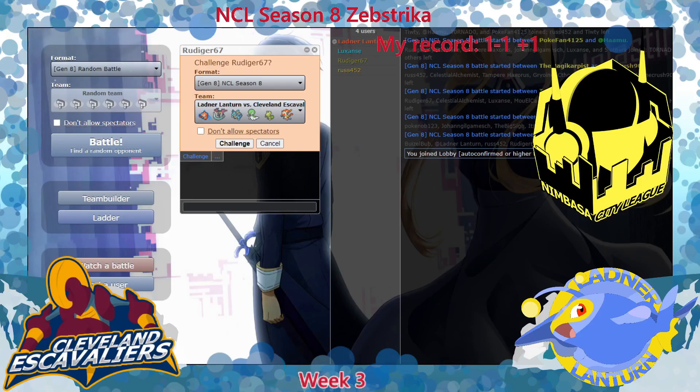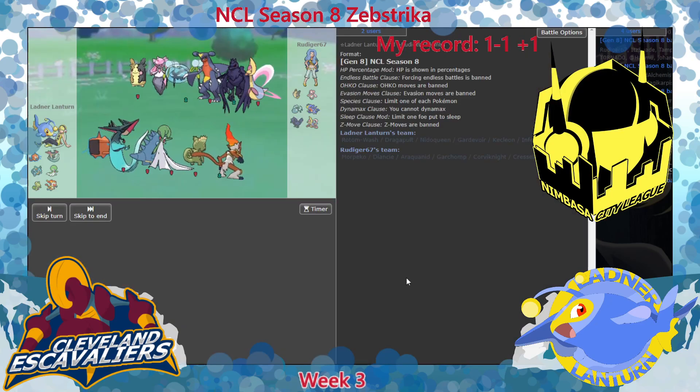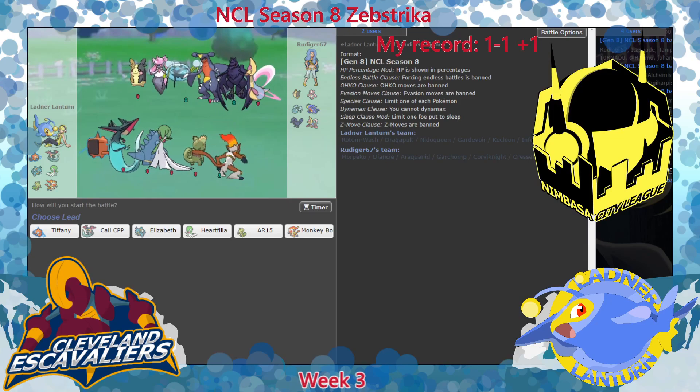What's up guys, Ian here, coach of your Lightning Lantern, bringing you a Week 3 match for NCL Season 8. Zip Striker taking on Dom and the Cleveland Cavaliers. If you haven't seen the team builder, definitely check that out. I do go wildly in depth about where Corvinite is - I was going to be rejoicing if the Corvinite was not here.